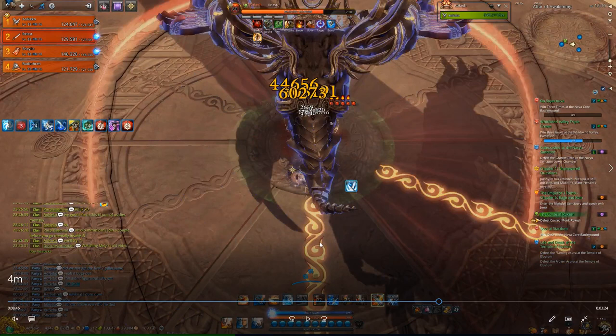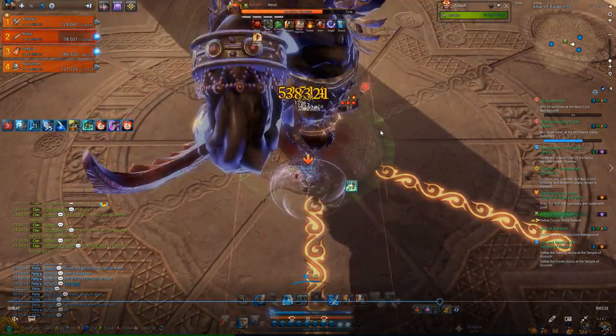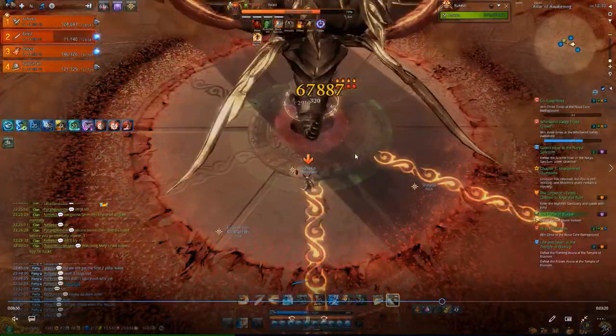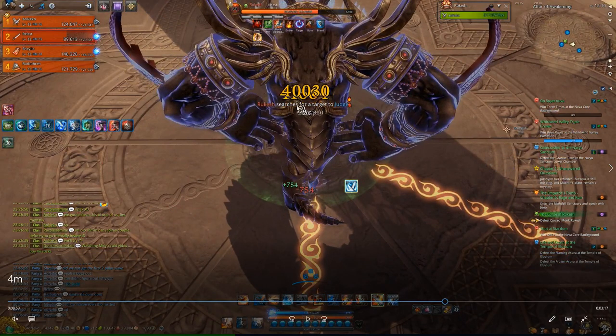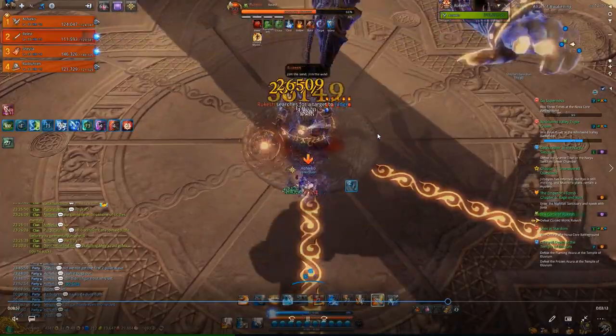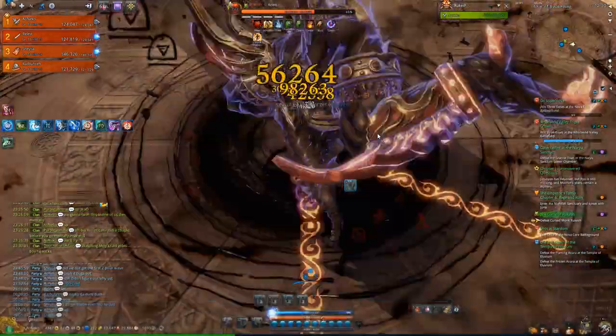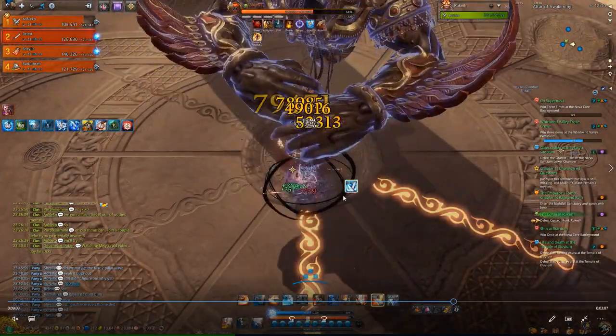What you have to do on this boss is have two people as frameworkers. It doesn't matter at all who these frameworkers are, but they just have to know what they're doing. When it says he's searching for a target to judge, he is marking two of the furthest people.